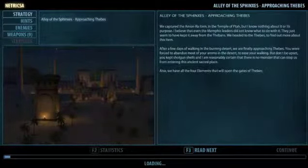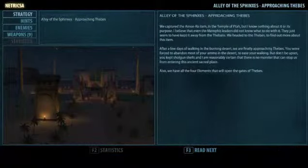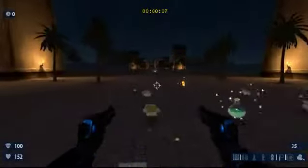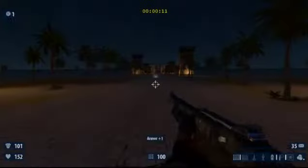Hello and welcome to Let's Play Serious Sam HD. I'm Clown Skull and today I'll be playing Alley of the Sphinxes. So when you start this level you'll notice that you only have ammo for your cannon, which you may have picked up in the Metropolis level, but mostly you'll find you only have shotgun shells.